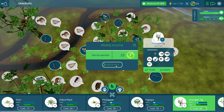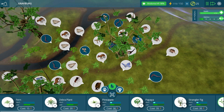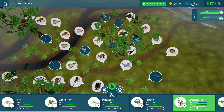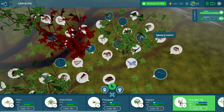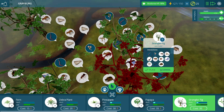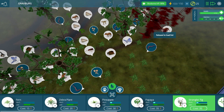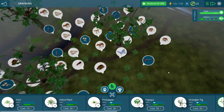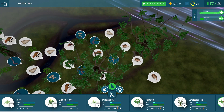Weekly income — 23 tokens, 23 Tito coins. This is fantastic. Our animal health average is 101%. Let's put down another strangler fig as well. Right about here — let's see if we can get this thing placed somewhere. Maybe a little bit further over here — there we are. Put one right there.